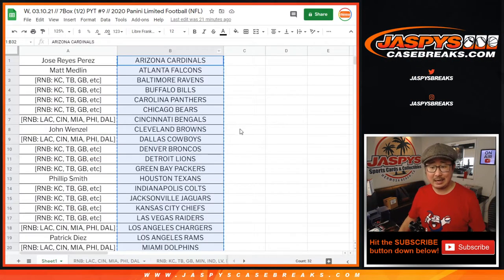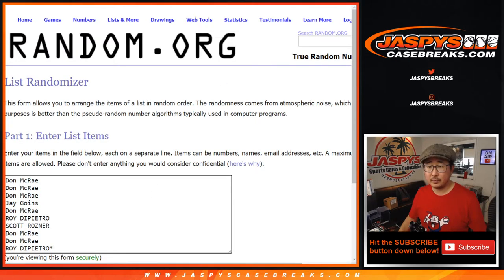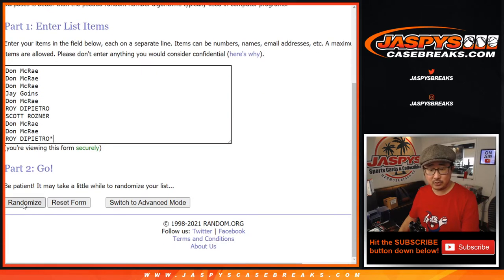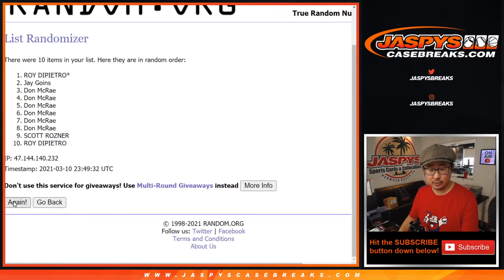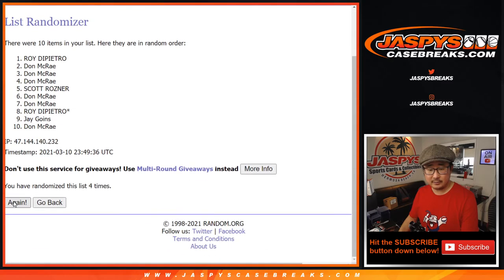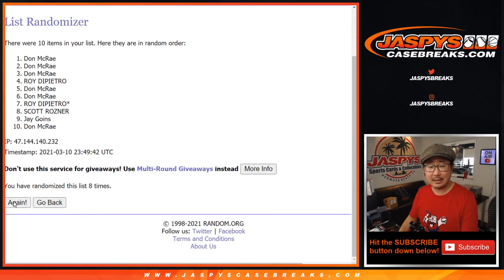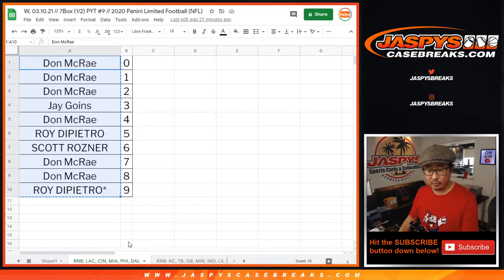Now let's see who gets the non-numbered cards for the Chargers group. Once again, nine times. Rolling — and that goes to Don. So Don, you'll get the non-numbered cards for that group right there.